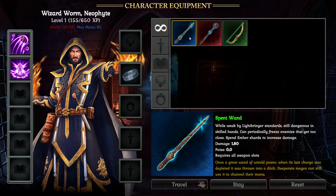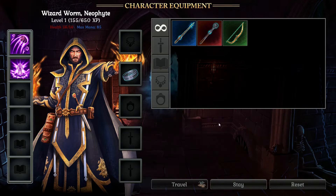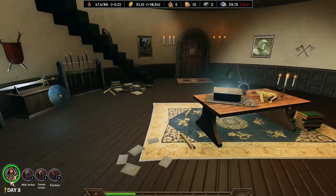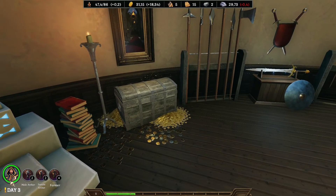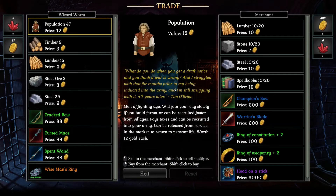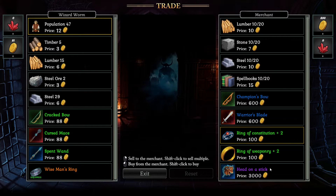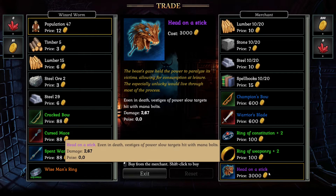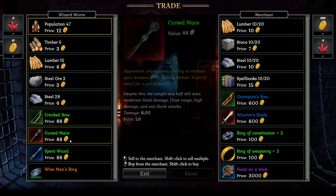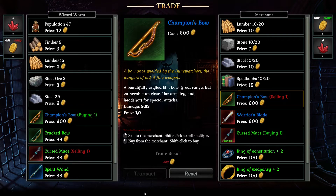Now let's talk about items. From the beginning you'll have very bad and very weak items, but where to get better ones? To get better items you need to construct a market first, and then just go to this chest and open it. And now you have the classical trading screen — this is your items, this is the merchant's items, and you can simply buy them. 'Head on a stick' — that will be one of my favorite weapons, definitely. You can sell, you can buy — that's it.